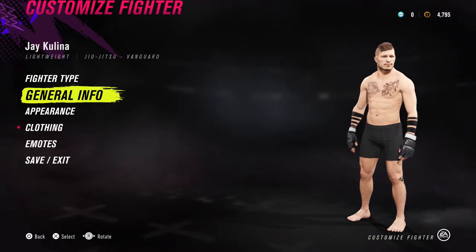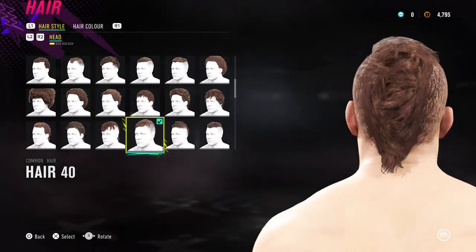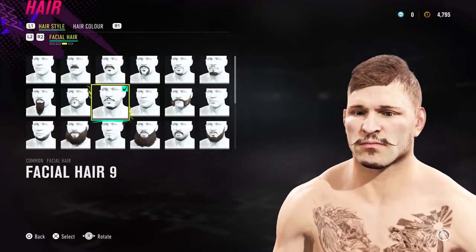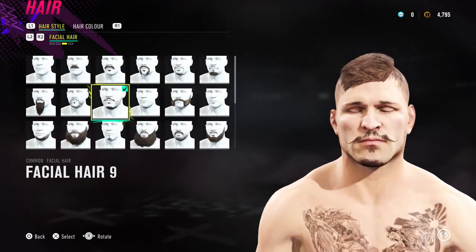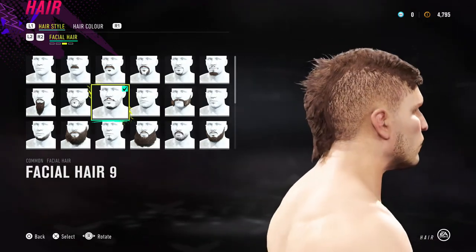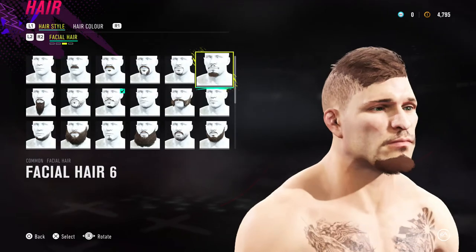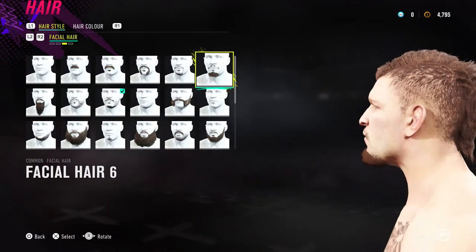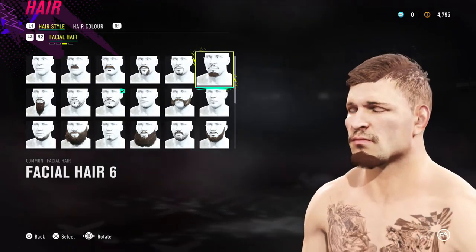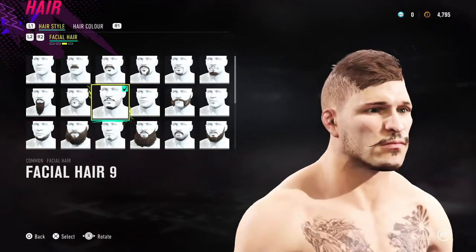I want to talk about the hair real quick. The mohawk is usually what Jay Kulina rocks when he's going into a fight. The mustache is a little odd — I personally like it with the curly mustache because you can barely see it, so it looks like a regular mustache in game. The beard is kind of light on the face too. You could also go with the mustache and beard, but I feel like the beard is just too bold for Jay Kulina's face. Jay Kulina wherever he shows up to a fight is always clean — he likes to look good.